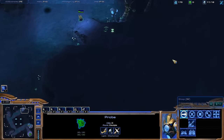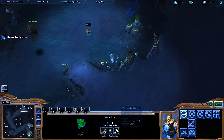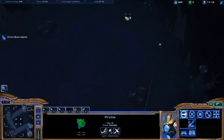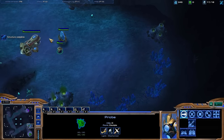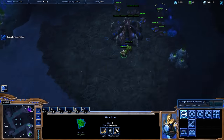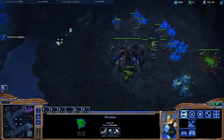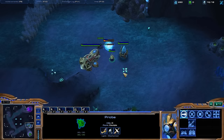Looks like there was no fast hatch. Oh, and there's a drone. Not sure if this guy's going to go build a hatch. Doesn't look like it. This also tells me he's not going to go any crazy 10-pool or anything because he is scouting here. And oh — that was maybe an 11-pool there.